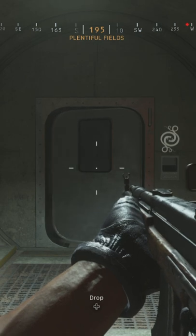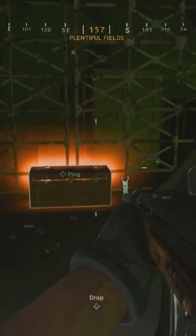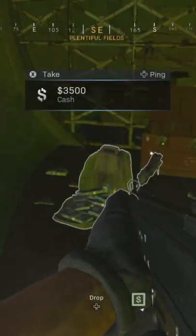Approach the door and enter your golden keycard, and behind it you'll find a ton of orange loot boxes, which have much better loot than you would normally find. It's a good tactic to quickly build up cash, armour, and rare weapons.